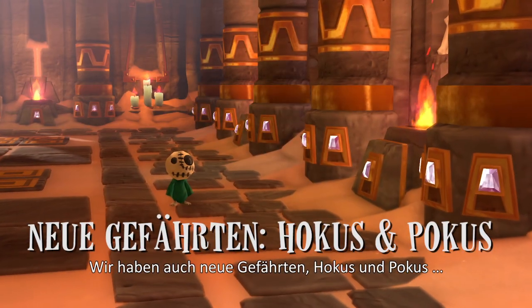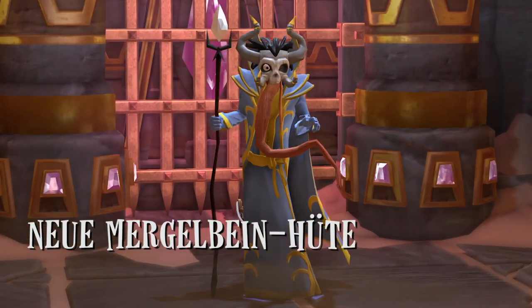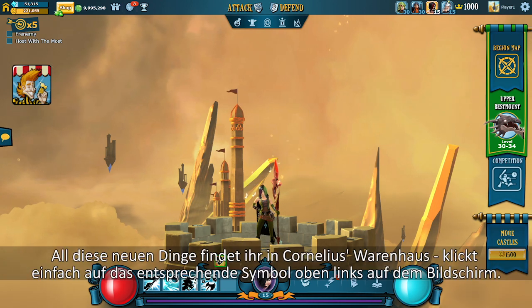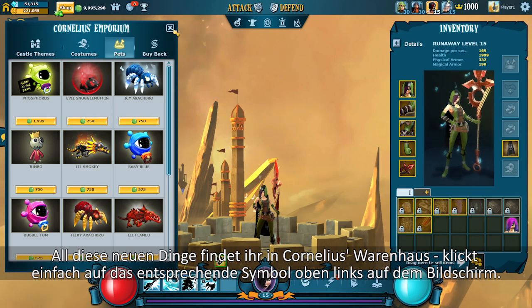We also have new pets, Mumbo and Jumbo, and a new hat designed by Marleybone himself. All of these new items can be found by clicking on the new Cornelius Emporium icon located in the upper left part of your screen.